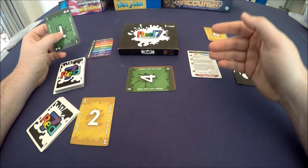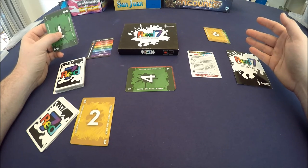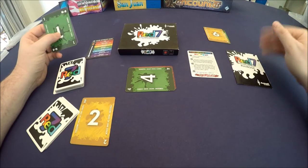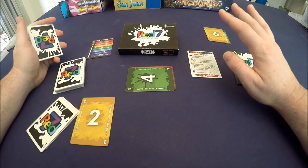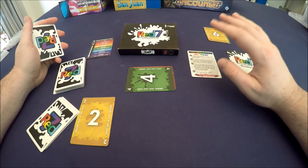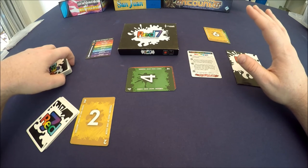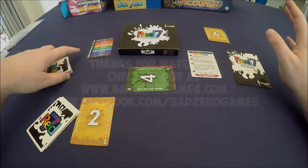Then you play until you hit a number that changes depending on the number of players. There's also a third level of the game, which I'm not going to go into too much because I want these to be kind of fast. In any event, Red 7 is a great game — super easy to get into and really fun. You can check us out at badzerogames.com or on Facebook at facebook.com/badzerogames. Hopefully we'll see you at game day!